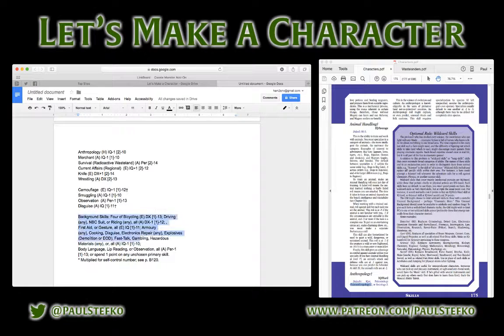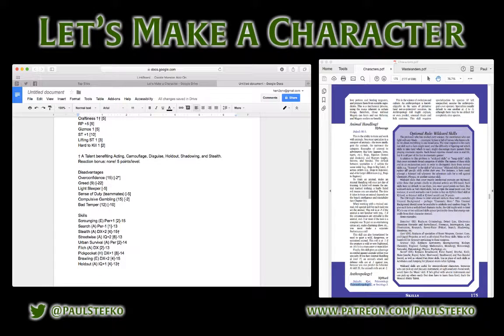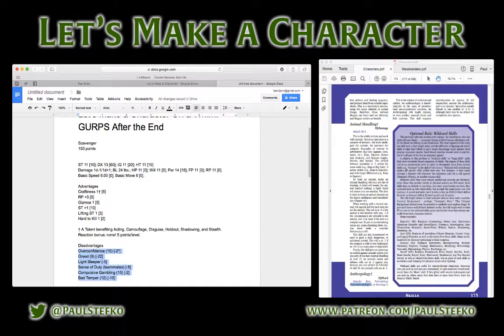Because I am one point over on disadvantages, I'm going to spend that extra point. Instead of being a 149-point character, I'm going to spend an extra point to bring it up. Let me double-check my math.